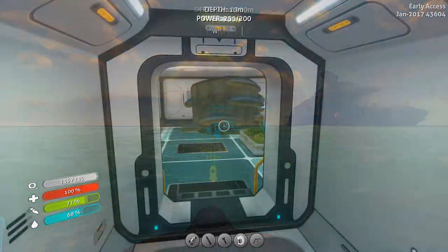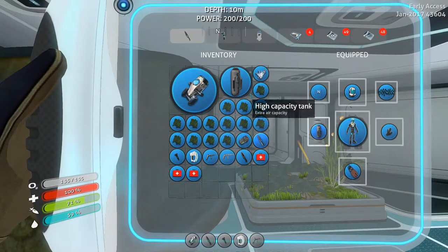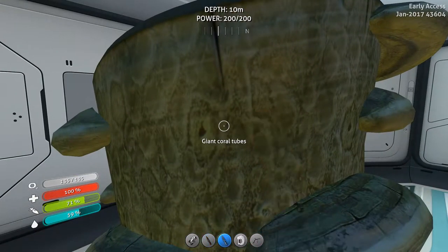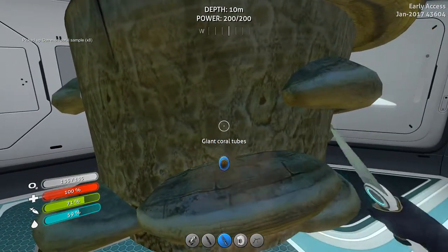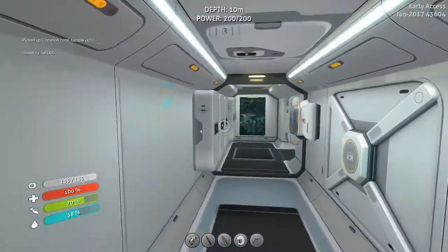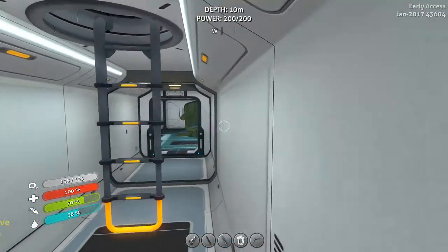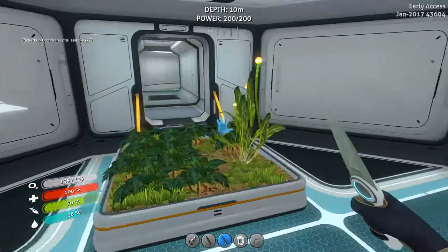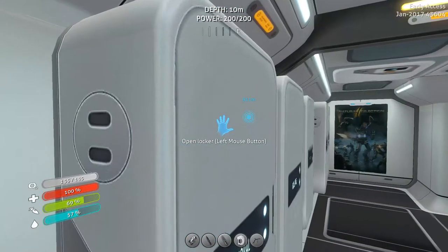Okay guys and girls, we are back at the base and I had to delete my cache files again. Oh, the joys of it all - I absolutely love having to delete these cache files. I can't wait till they hopefully get that sorted out, but for now when I do this I get a giant coral tube that's spawned in my multi-purpose room. It's extremely annoying to have to do because it's a giant one and it takes a while, but that's fine.